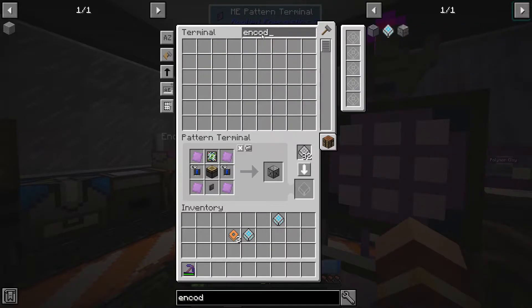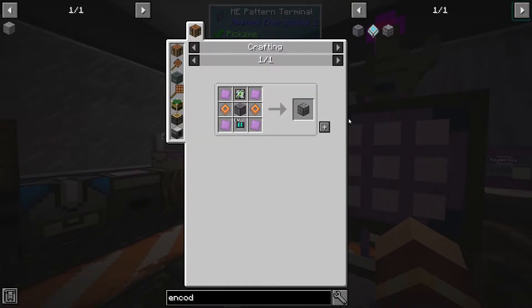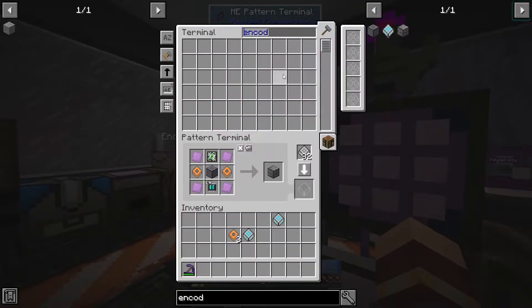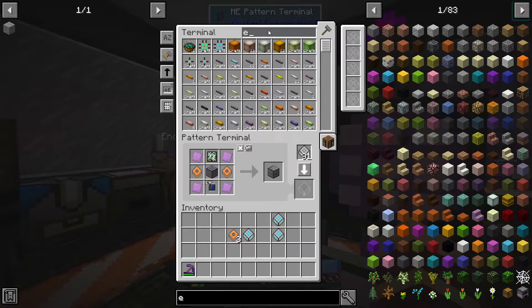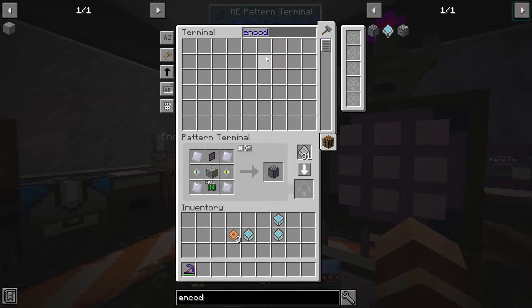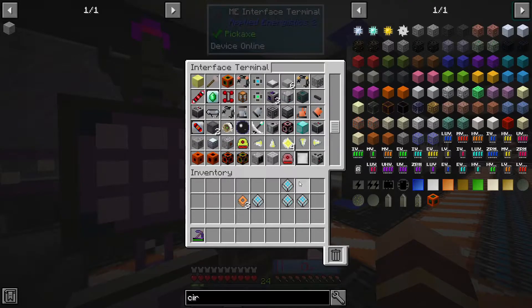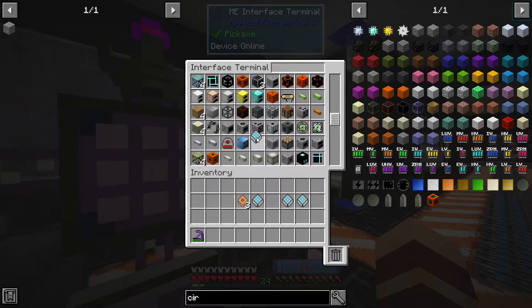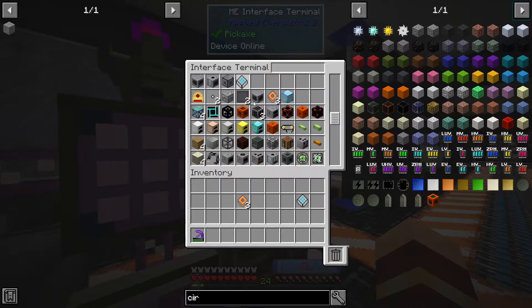Package recipe encoder, pattern encoder. Circuit encoder — that's easy enough. We use this circuit. Is that everything we need for this? Let's put you there — we've still got a bit of space left.